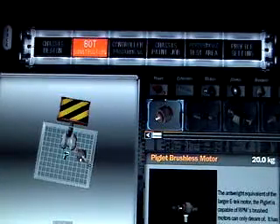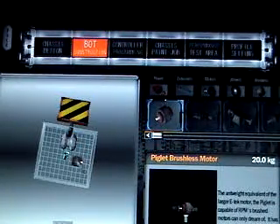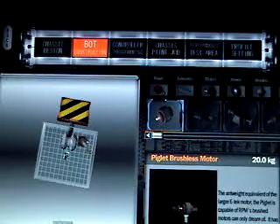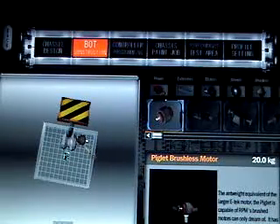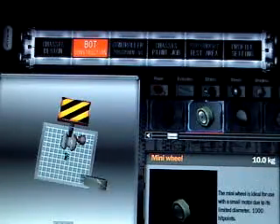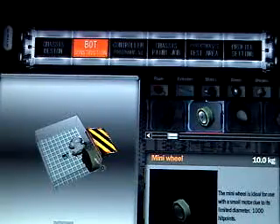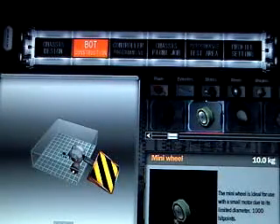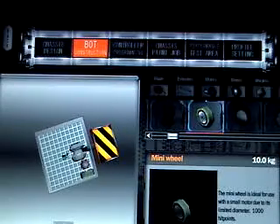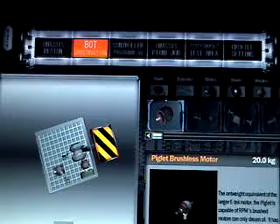You have a choice to put them on the outside or on the inside. I'm going to go on the inside. With this video I'm just going to go with these wheels because they're the smallest. Just do that for four of them.